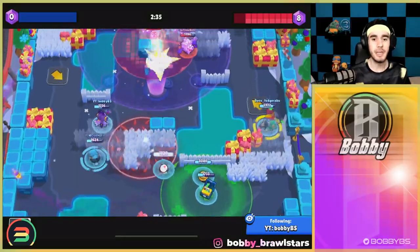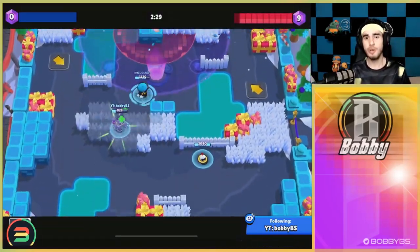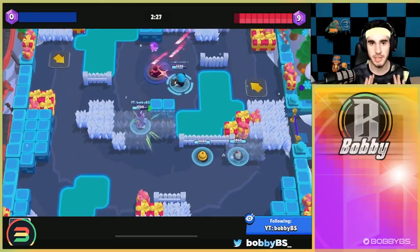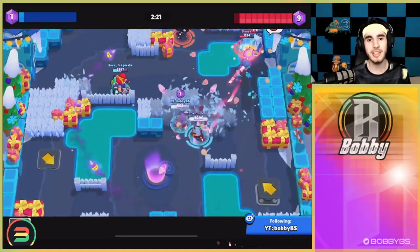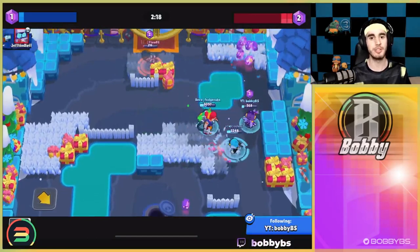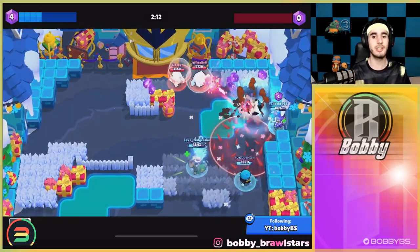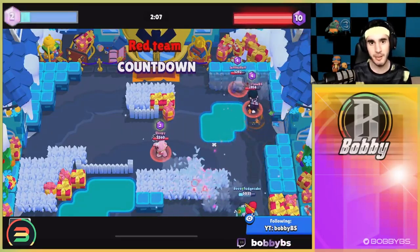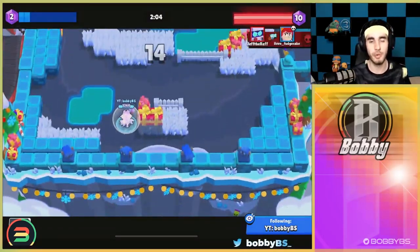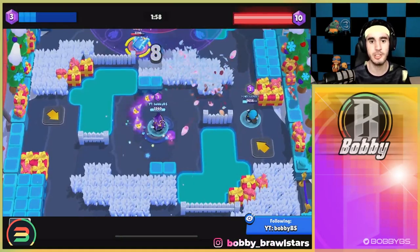Our next brawler is B. Her gadget is broken for very obvious reasons — it is just so good at applying pressure and pushing teams back no matter what mode. It gives you comfort and range. As you can see here, I do about 9,000 total damage — 3,000 per brawler — and it leads to so many team wipes and positioning advantages. The gadget is just so good.